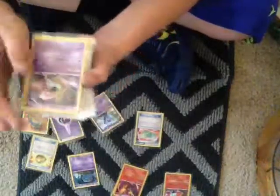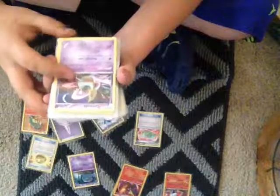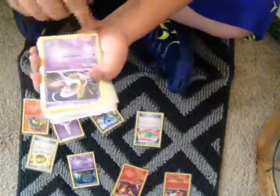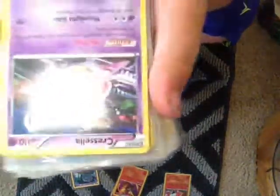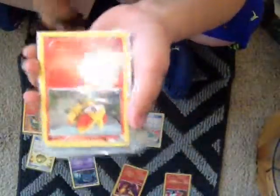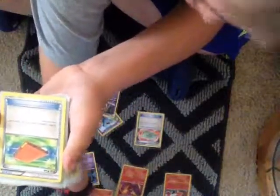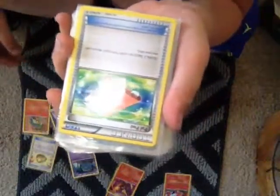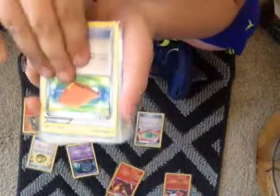I have a Cresselia, which has — if there is any Stadium card in play, this has no retreat cost. It has 3 retreat cost. For Moonlight Gain, which does 70 damage and heals 20 from it. A Fennekin with Whirlpool for 20. And I have a Pal Pad — shuffle 2 Supporter cards from your discard pile into your deck. That could be good.